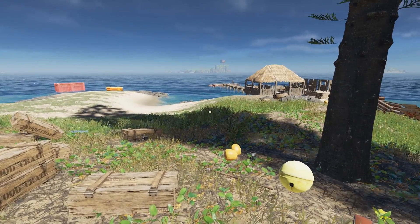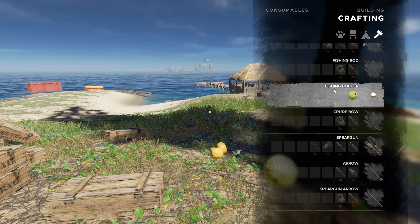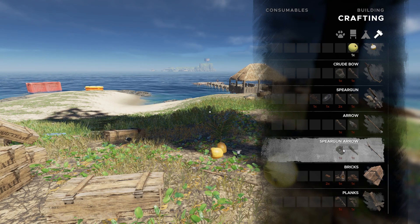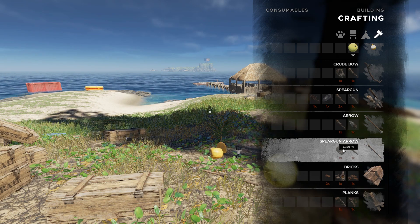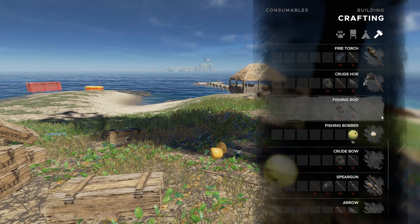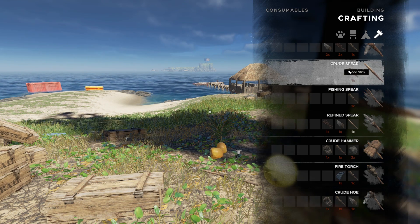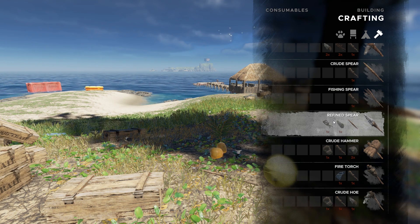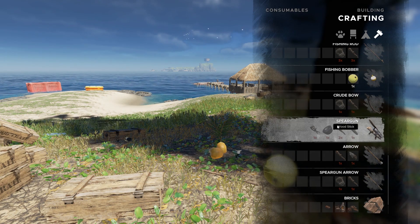Someone mentioned a refined spear gun — I don't think there is one in the game. Oh wow, the spear gun ammo doesn't take leather, which is really good. The spear gun isn't as good a hunting tool as spears, but the regular spear does so little damage to Toothy it's not really worth it. The refined spear takes leather, so the spear gun might be the better way to go.